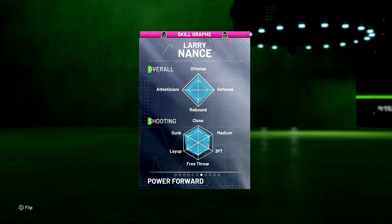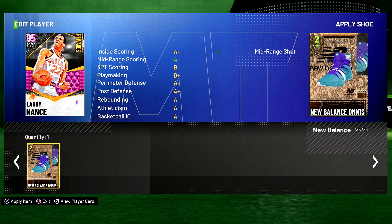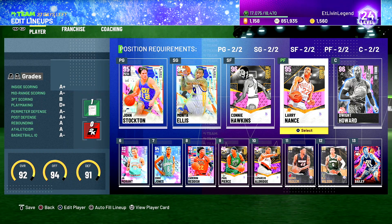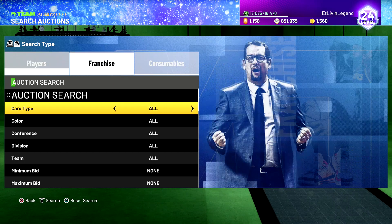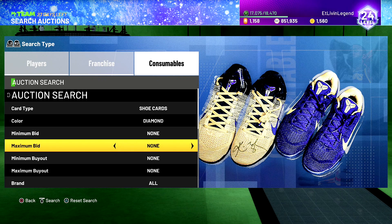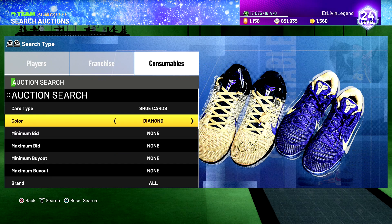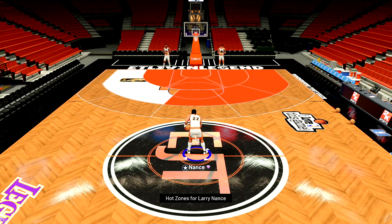Let me take a look at his jump shot real quick and see what kind of shoe you can put on him. Looks like you can put any shoe on him — I'll probably put Pumas on him. Either way, let's hop into some freestyle real quick to take a look at his jump shot, his hot zones, and then we'll get into gameplay.